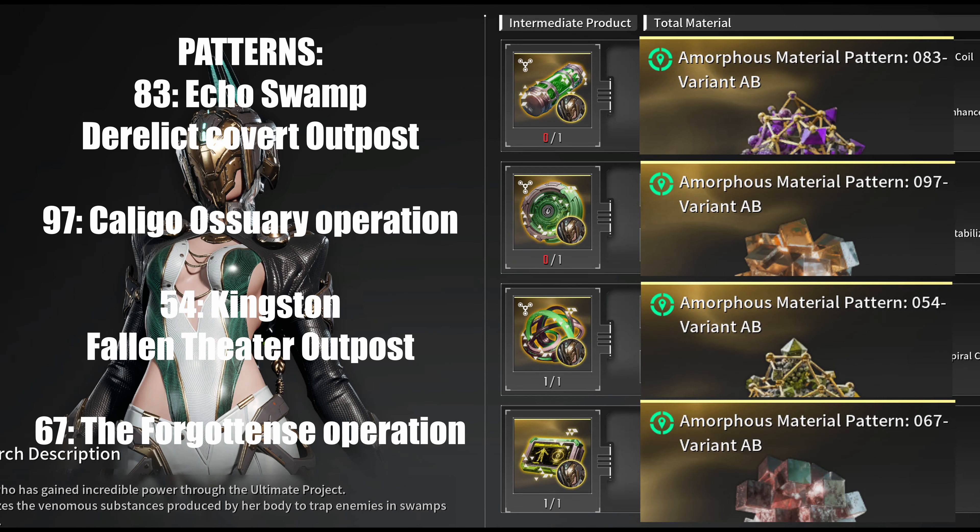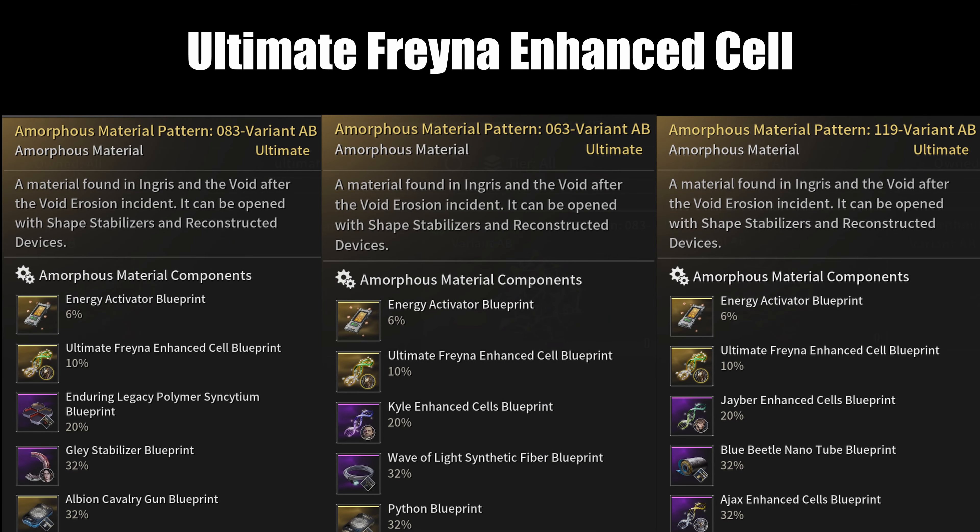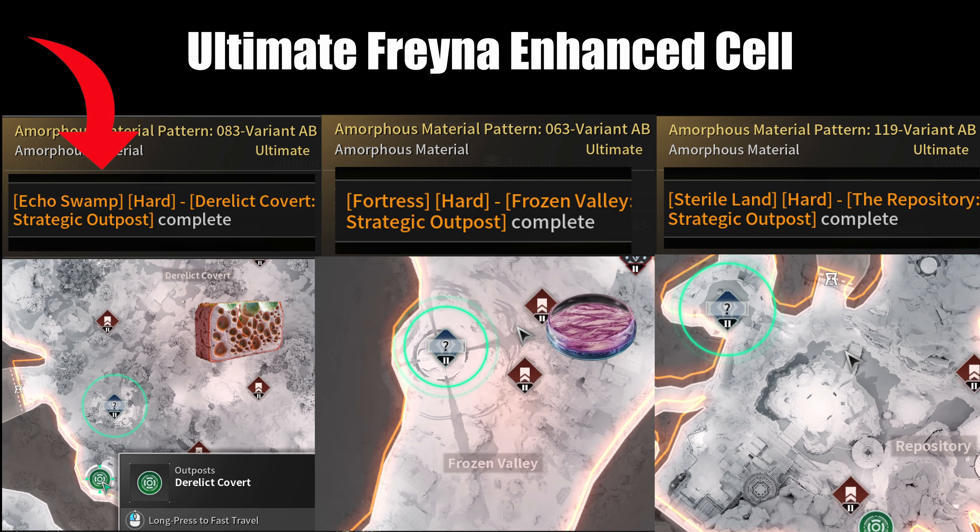For those of you who just want my immediate recommendations, here you go. Stick around to see why those are the recommended patterns. For Ultimate Freyna Enhanced Cells, any of these three patterns are fine — the drop chance is the same across all three. I chose Pattern 83 because the Outpost Boss drops the Catalyst Material Macromolecule Biogel.